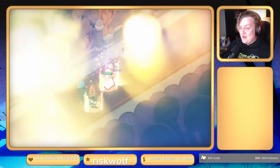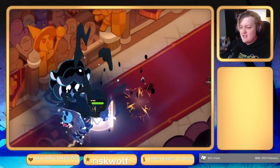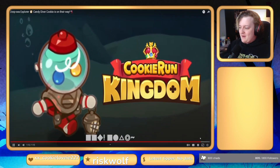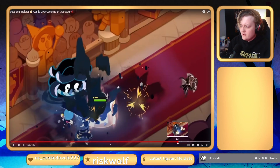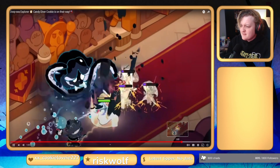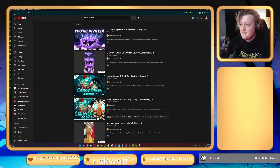Some more attacks — looks like maybe that's about as much we got from that. Going back through it, it looks like he's getting an attack up, a defense up, a little ghost thing, and a fourth buff I can't quite identify. Squid Ink just hit some more — that's about as much as I can tell. We'll check the patch notes for that. Candy Diver looks like he could be absolutely busted, but we'll have to wait and see.